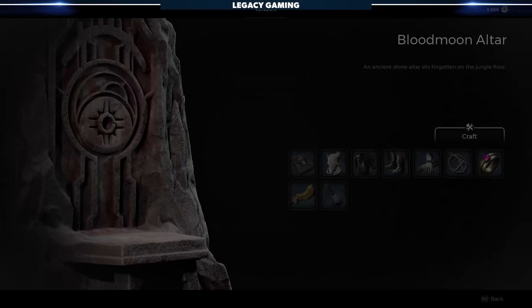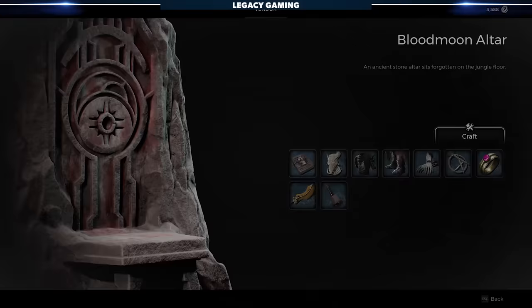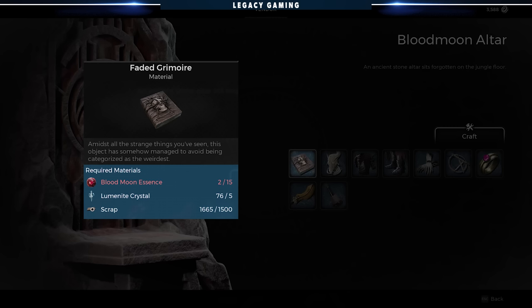Before we talk about the specific Summoner details, let's take a look at what else this vendor has to offer. As you can see, you'll have to pay for each item with the Blood Moon Essence currency. There's the Fated Grimoire, the crafting item used to create the Summoner Archetype item. Keep in mind, not only will this cost you the 15 Blood Moon Essence required, but also 5 Luminite Crystals and 1,500 scrap.